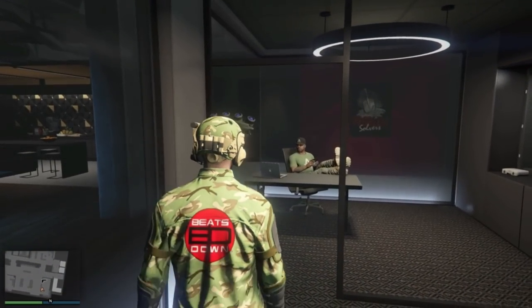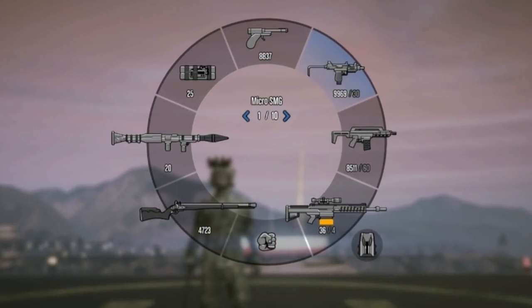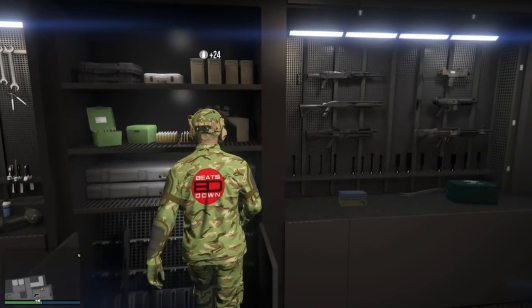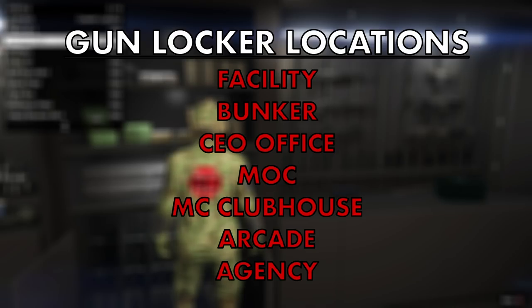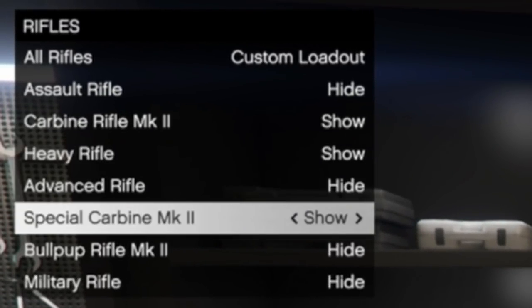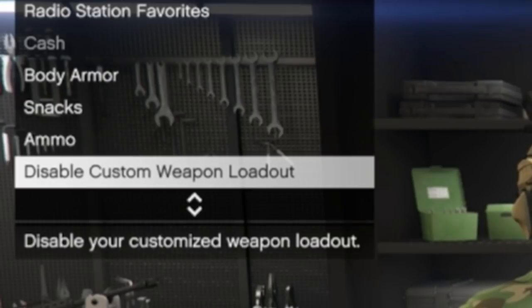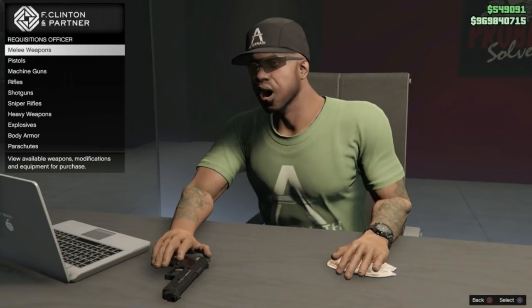You first need to know how to customise your weapon loadout. Like me, you probably bought or unlocked a ton of weapons that you simply never use, so they end up just clogging up your weapon wheel and slowing you down. To customise your loadout, you need to have a gun locker. You can buy a gun locker in the facility, bunker, CEO office, MOC, MC clubhouse, arcade and agency. From here, you can choose to hide or show which weapons you would like to appear in your weapon wheel for your everyday playing. If you go into your interactions menu and inventory, you can choose to enable or disable this loadout. Annoying as it is, weapon loadout is disabled when taken on some heists. So now you know how to do it, let's look at what weapons you need.